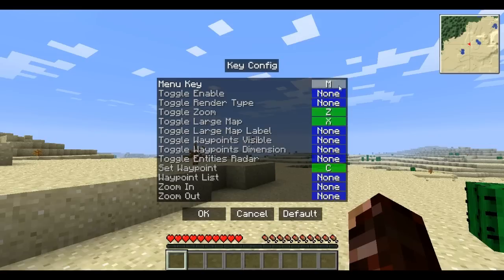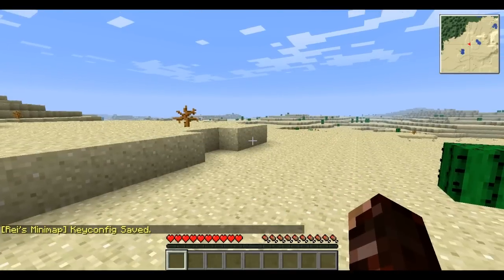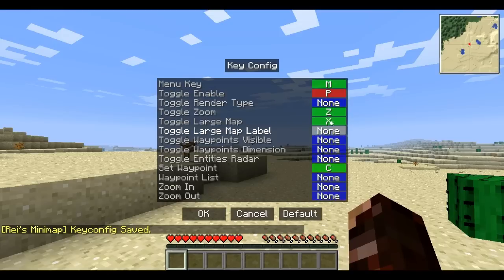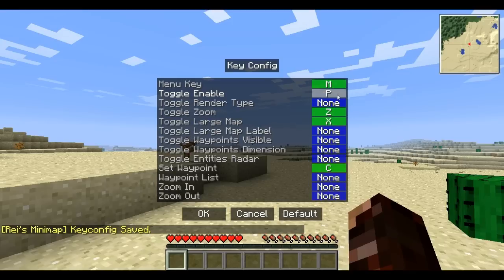Pretty much you can now go into your key configuration — it's just pretty much a shortcut for anything, like you can toggle enable. If I set that to P and then click OK and exit menu, and if I press P it'll toggle the map. So then I press M, I can go to key configuration, and I can just set that to none. I'll keep that P.